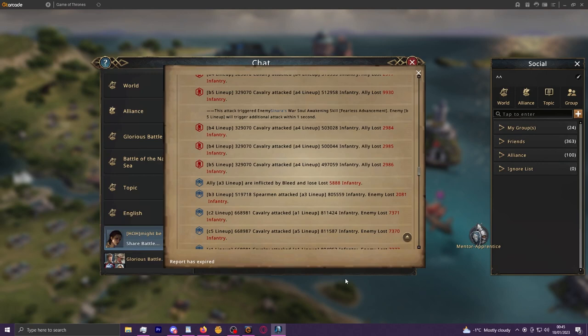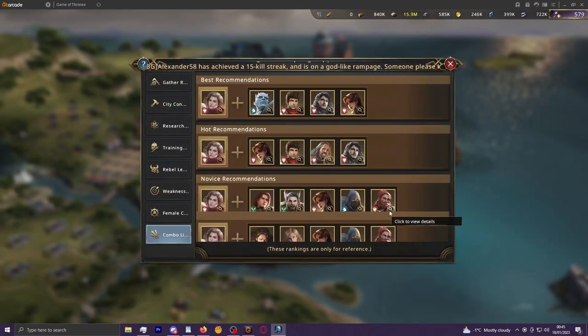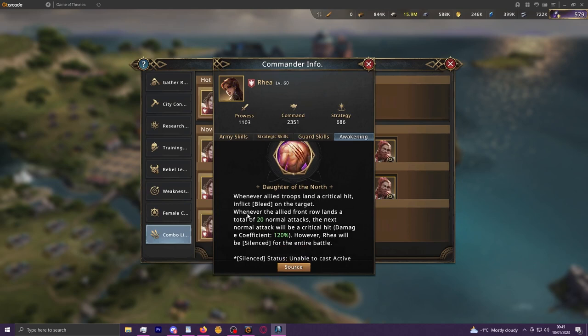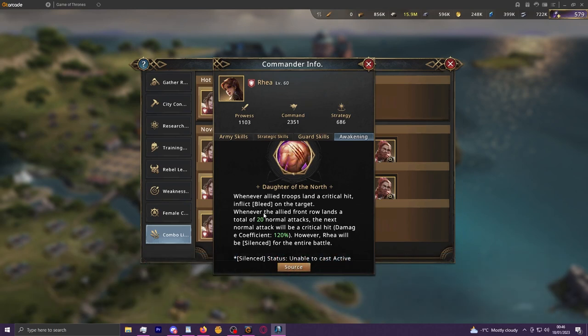As a fine-print tooltip note: Barrett specifies whenever each allied lineup in the front row uses normal attacks, and it's the same with Reya — whenever the allied front row lands a total of 20 normal attacks. So if you're running inf-cav, you won't be multi-proccing normal attack triggers on something like Reya because it will only be the front line that actually procs them. This lends credence to being in a very mono-type meta.